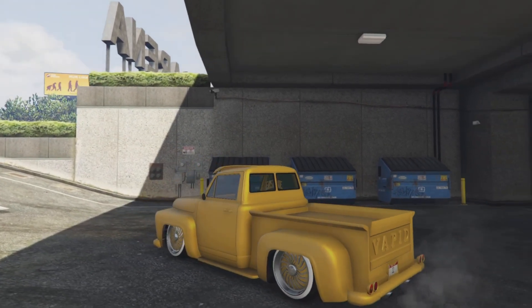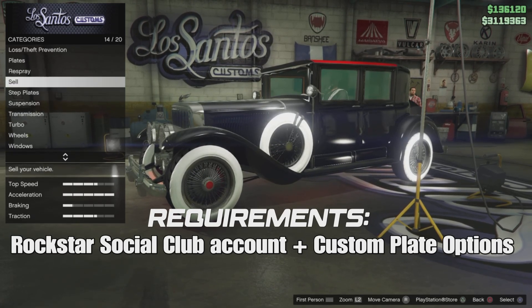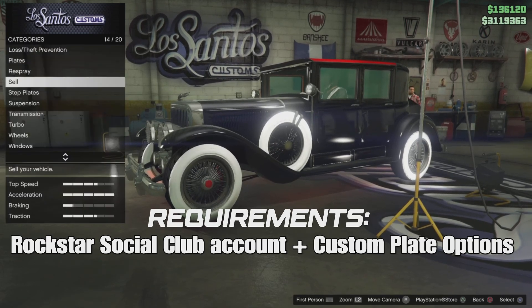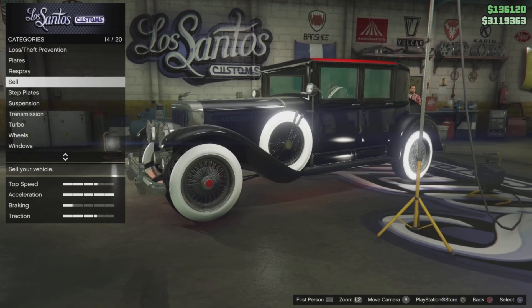Remember, you must have an account on the Rockstar Social Club website and at least a 4-car-a-day selling limit with custom plate options. If you have a daily selling limit and cannot make plates, please like, subscribe, and watch our other videos on how to increase your daily selling limit.